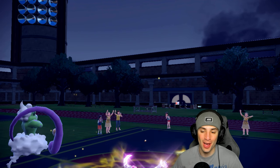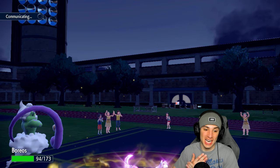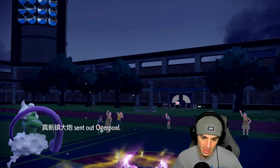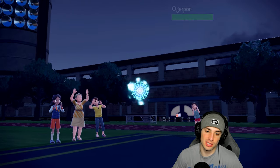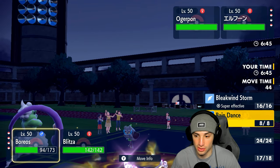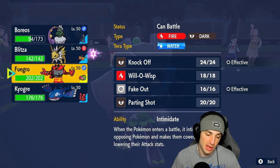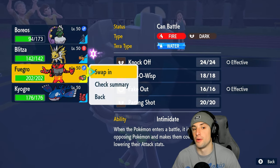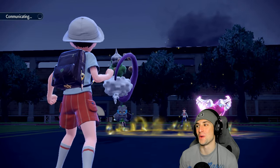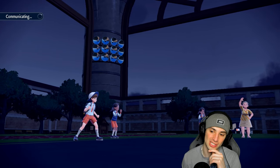Jolteon let's go — it's a big-time KO onto Miraidon with Alluring Voice! Moonblast flies into our slot but Jolteon is still at full HP. They're pretty much forced into Tailwind now. Iron Crown Pond flies out — a good turn to swap into Incineroar for the Intimidate drop. We can go Bleakwind Storm and reset Jolteon's Choice. A massive KO getting rid of Miraidon — we swap into Incineroar and that's great news for us.